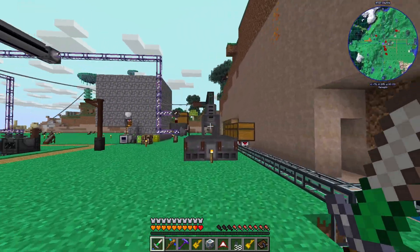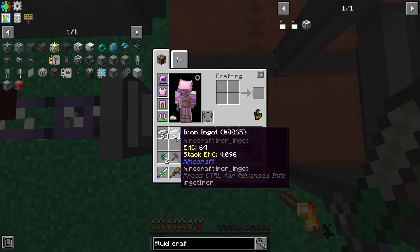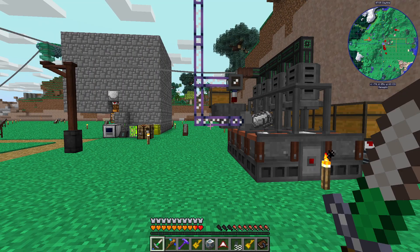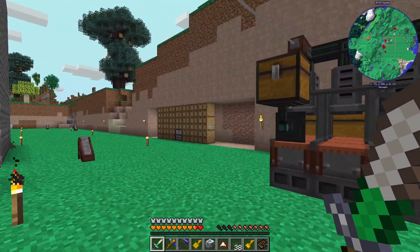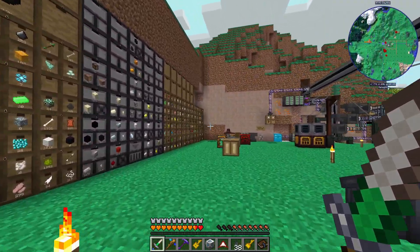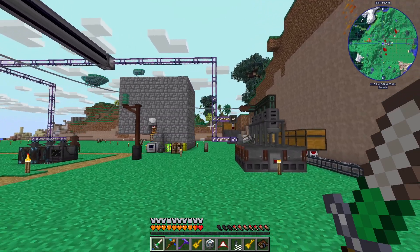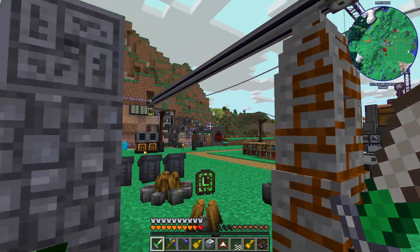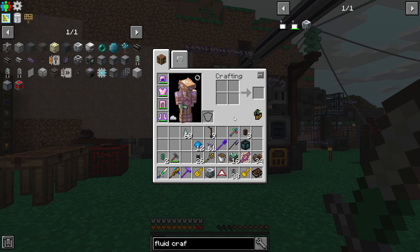The downside to doing this this way is that I need a separate metal press for every kind of plate that I want to automate. For plates specifically, it won't be a metal press — it'll be a compactor. I'll worry about that a little bit later when I'm actually automating some of these frames. There's no issue with making a separate machine for every auto craft you want to do if you're automating the ingredients of those machines. This is going to be a pretty big step in that direction.